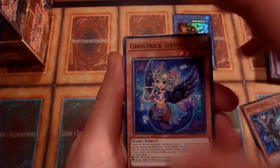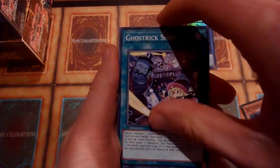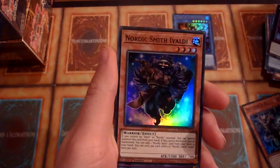Can I get a secret? Oh, that nice Dark Magician — that would be awesome. Nordic Smith Ivaldi. Nothing in here.